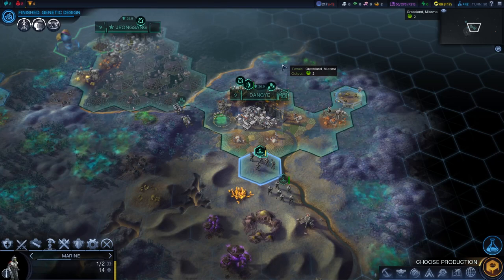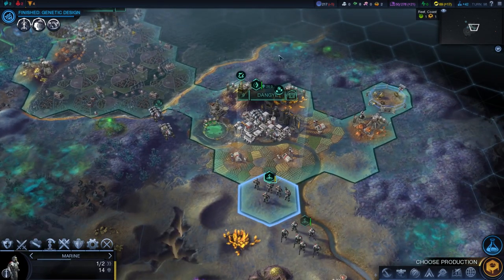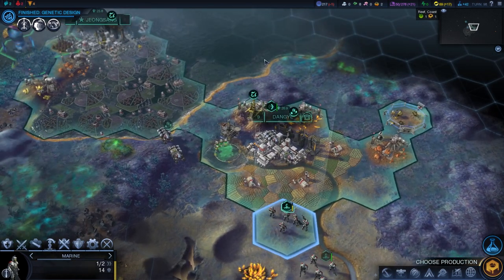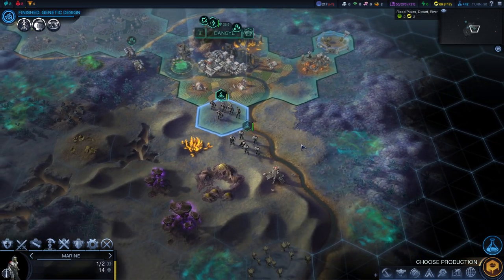Hello everybody, it's Rick with Stumps and I'm here today playing more Civilization Beyond Earth Rising Tide. We're learning quite a bit now in our playthrough. You can see that we've got Dang Yi growing here, actually growing better than Jiang Zeng is growing. I'm kind of regretting building this capital on the ocean, but it was a learning experience.